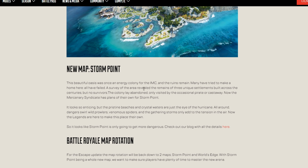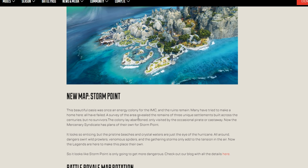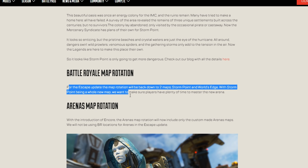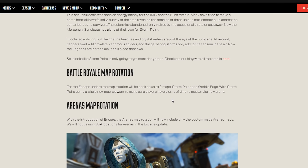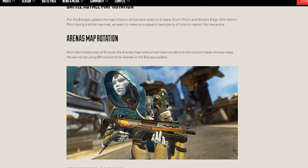I recommend checking out my dedicated video on Ash's abilities and the new map. Storm's Point is the largest map they've released to date — 15% larger than World's Edge. The map rotation for ranked will be Storm's Point first, then for the Escape update it's down to two maps: Storm's Point and World's Edge, so players have plenty of time to master the new arena. I need to double-check whether the second ranked split uses Olympus.